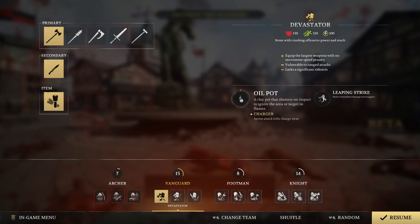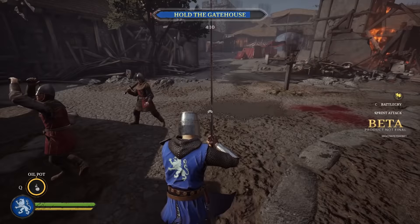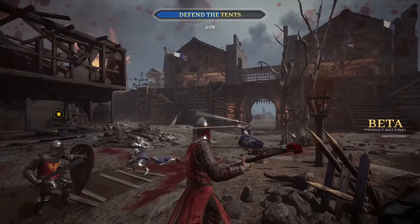Moving forward, we have the Vanguard class. Out of the three melee classes, Vanguards have the smallest health pool but the highest movement speed. They also have more stamina than Footmen and Knights. During full sprint, Vanguards can perform a leaping strike that deals tremendous damage, and getting a kill with a leaping strike charges up the Vanguard's special ability. Due to their low health pool, Vanguards are a vulnerable target for archers.